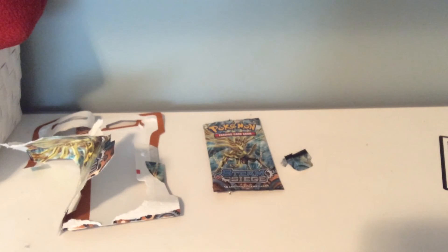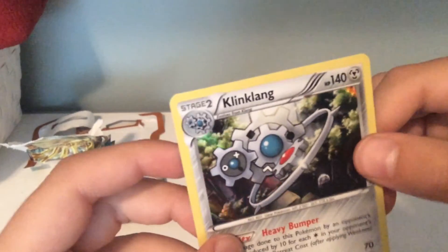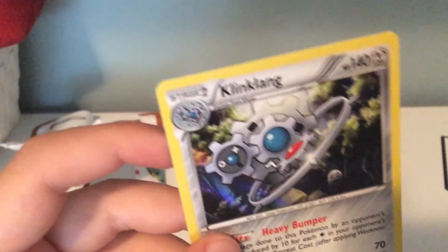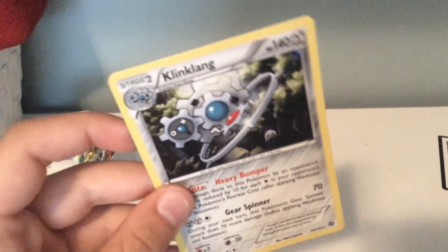Look for the Steam Siege Elite Trainer Box. What a nice pull — Klinklang is incredible. I just love the artwork on tons of these cards. And the Meowth is like, what is happening? Really, please subscribe and leave a like — that would help me out a ton.